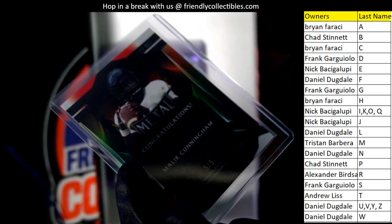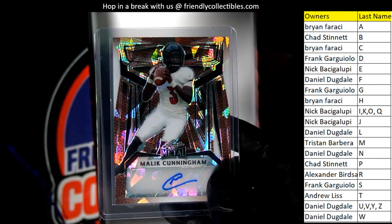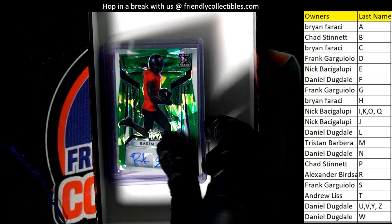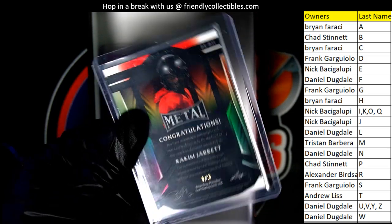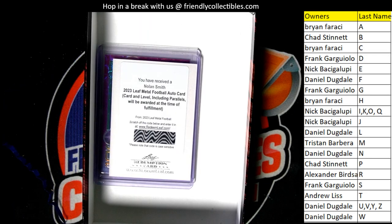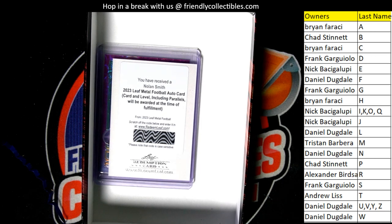Five of five for this one. Nice autograph there. Next up in the box break, Brian's on a roll. Now we have letter J for Nick — a parallel right here, my man, and it is going to be a one of three. Very, very nice — one of three. And here is Nolan Smith — Frank's got one in the break. There is one last hit in this box. Nolan Smith, he's good — that's a good one to get.